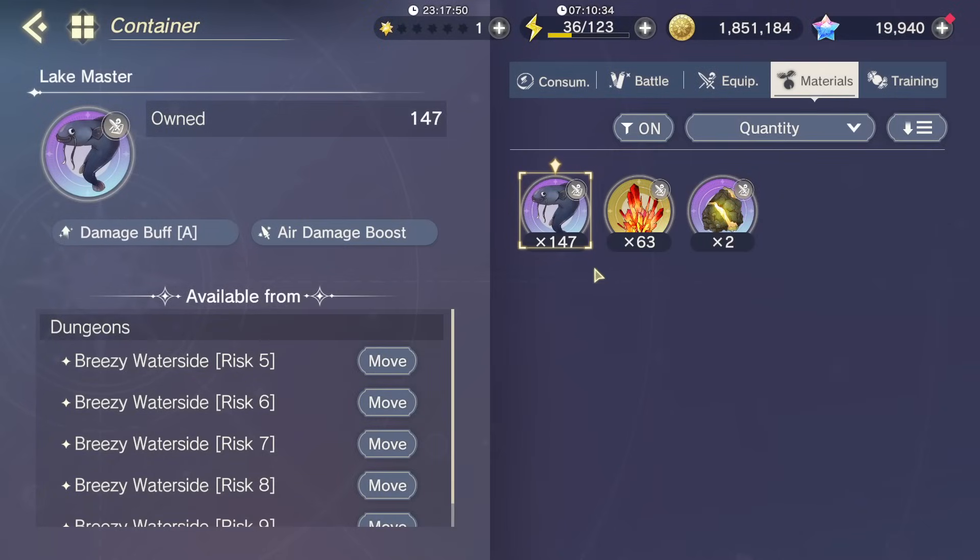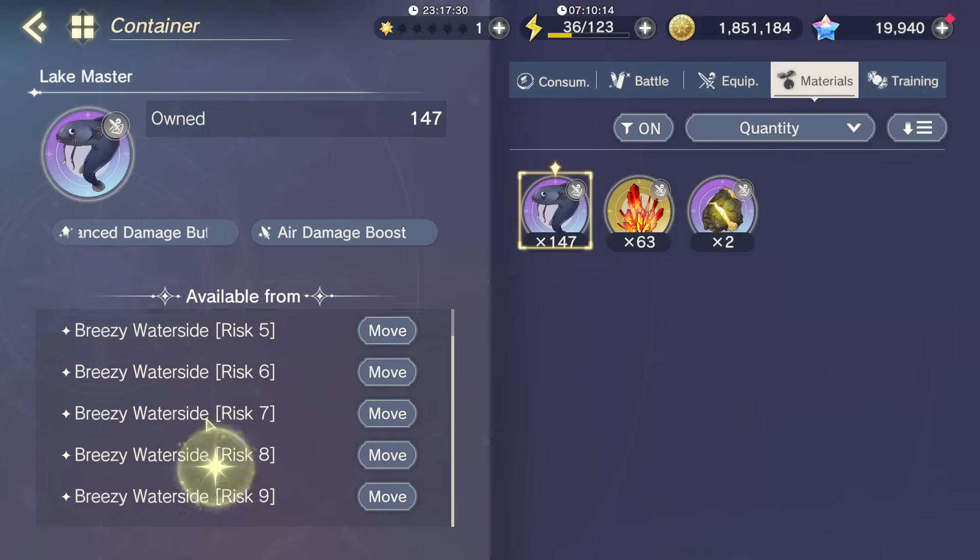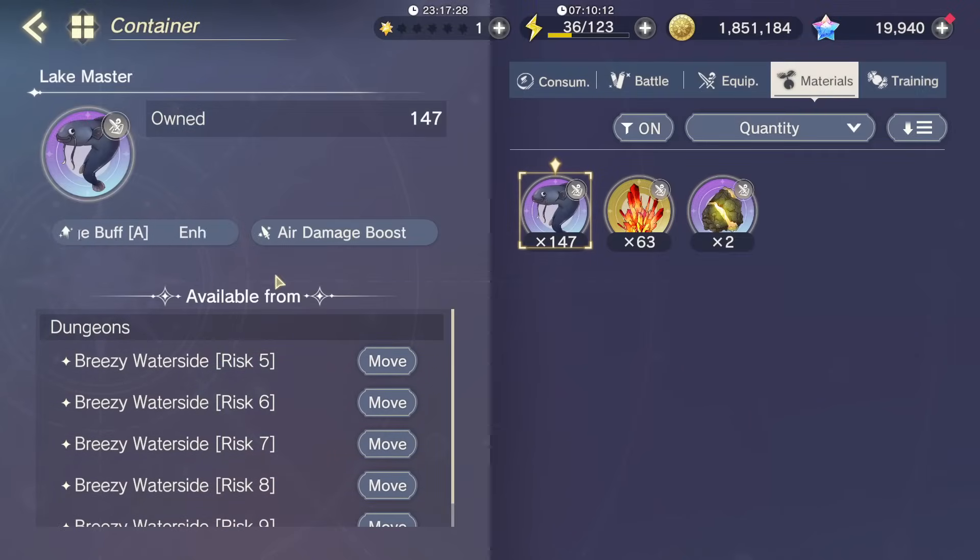This is a material-only trait, which means you can only get one copy of it on each piece of gear. It's not on any characters — you have to get it from the material. So when you're making Liddy gear, you will almost always be using one of these three materials in your synthesis. The first material it's on is the Lake Master with Air Damage Boost. This material is green and comes from Breezy Waterside. You probably will not be using this — green is hard to use in Liddy synth, and the Air Damage Boost just isn't useful, so this one's mostly a skip.